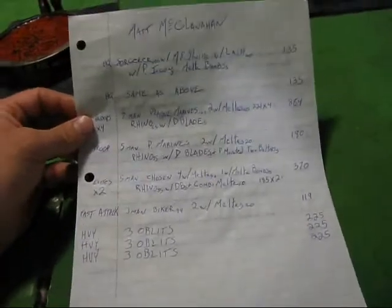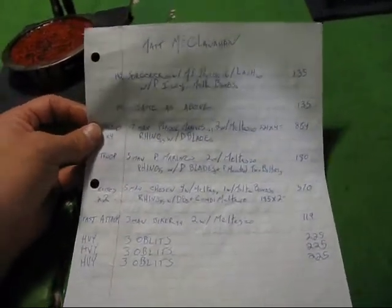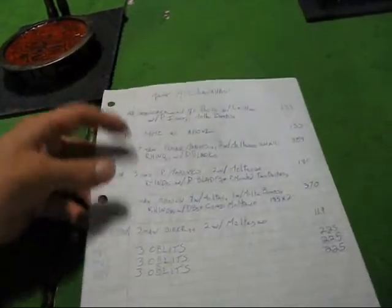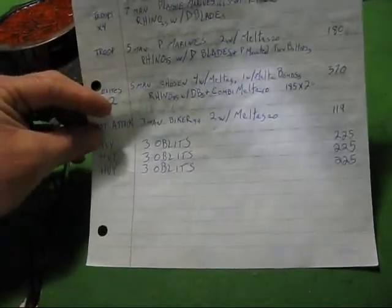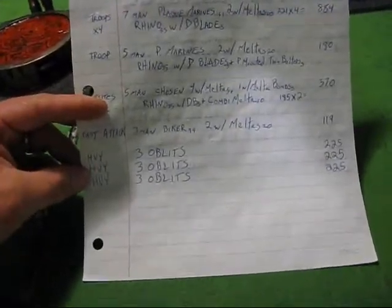Then I had five troop choices: one five-man plague marine squad with two meltas, four squads of seven-man plague marines with two meltas each, and a three-man biker squad with two meltas. I liked how those performed. For heavy support I had nine obliterators, which are pretty sick.